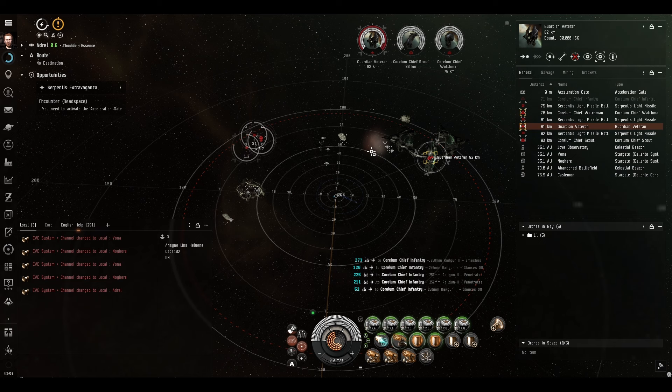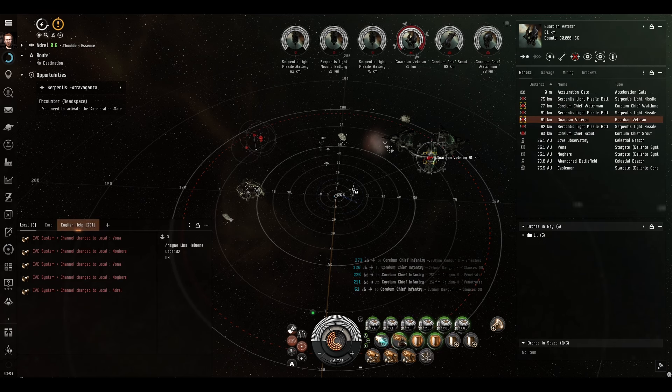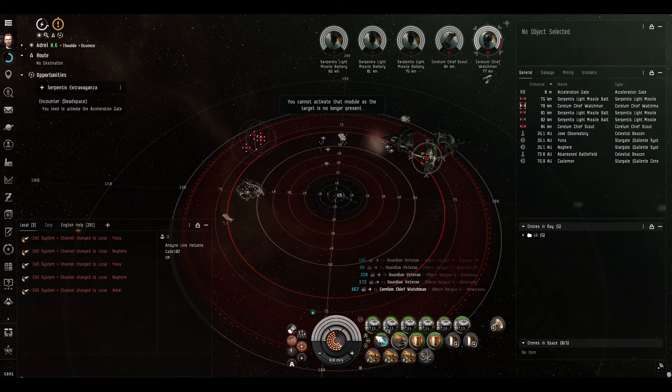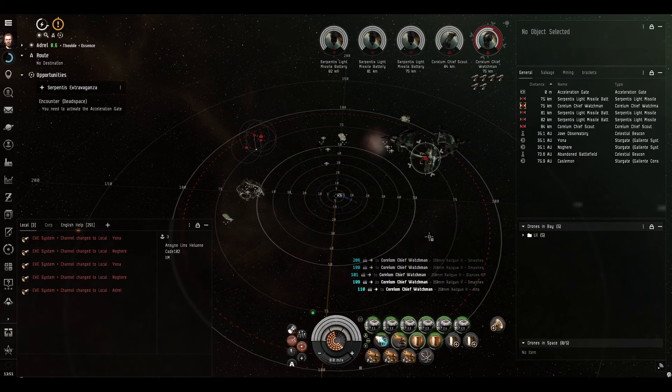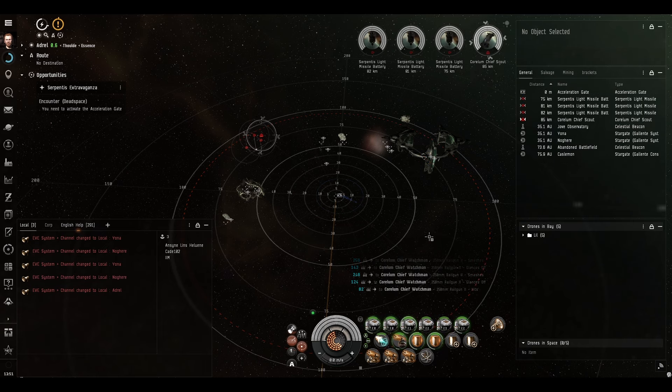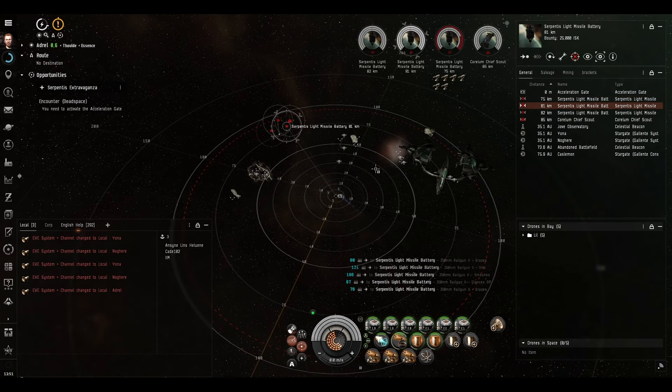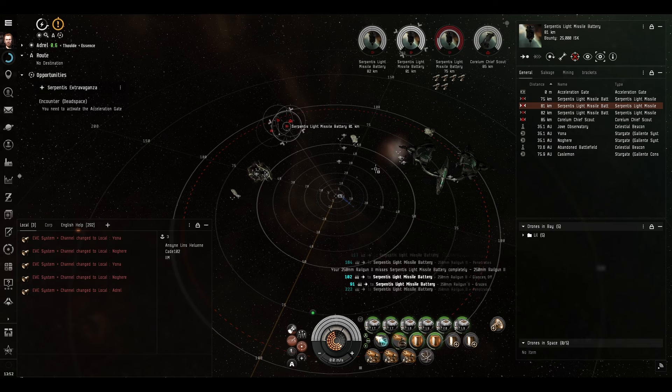That frigate just repaired almost all of its armor straight away, because indeed they are elite. If you let these frigates get too close in this mission, they will warp jam and web you. And that's quite rare in level 3 missions, so do be careful about these guys. Let's just get rid of these missile batteries - they're not firing at us because we're too far away for them to hit us, which is nice.